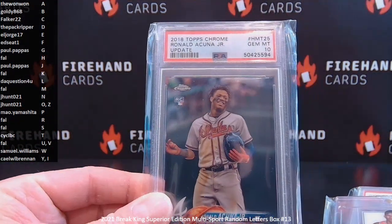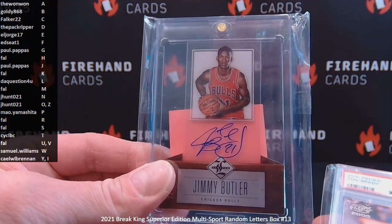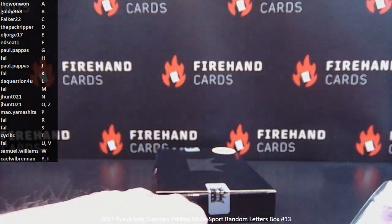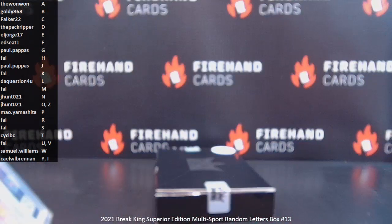For the rest of the hits one more time: Acuña Jr. Topps Chrome Update rookie in a Gem 10, the Jimmy Butler 2012-13 Limited rookie to 349, and a Tom Brady 2000 Pacific PSA 8. Congrats to the lucky winners, and thanks again everybody for watching and joining. Until next time — peace.